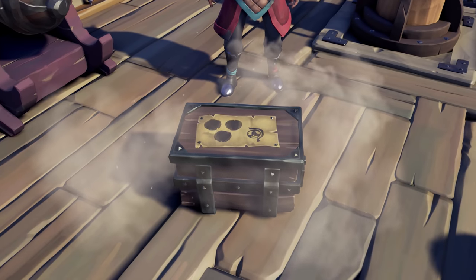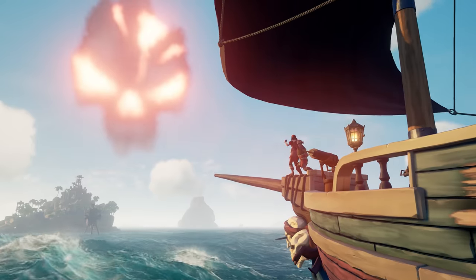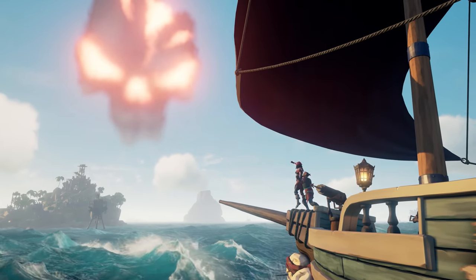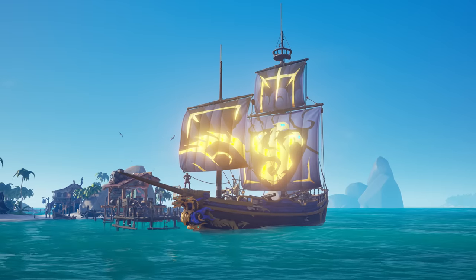But what if a Fort of Fortune appears? Oh well, we'd have to do that. In that case, stock up, set flag, sail to a world event — but if we see a Fort of Fortune, we sail over there, smash that, grab the Chest of Fortune and sell it, because I want to look like a fancy pirate. Voyage done.